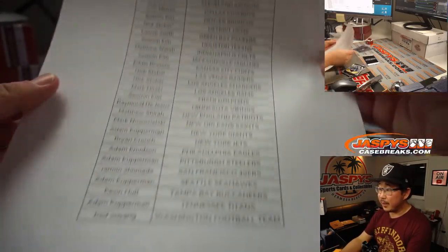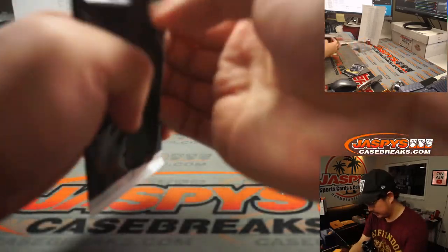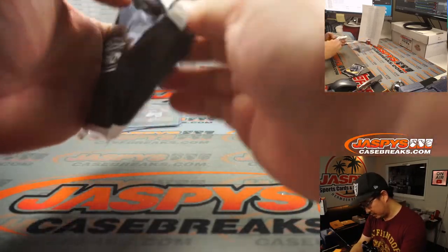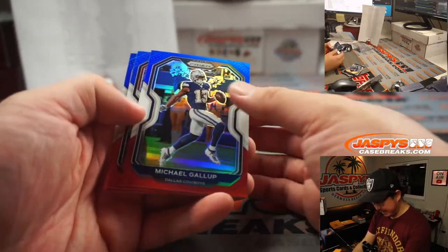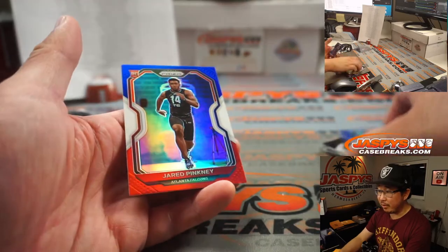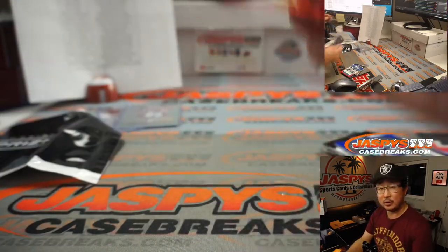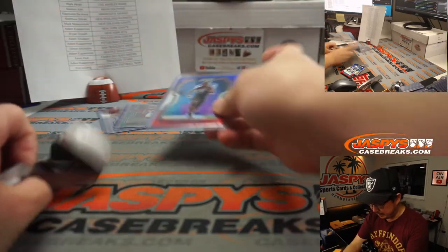Let's see what's in that exclusive pack here. We've got red, white and blue Michael Gallup, Chris Godwin, and a rookie red, white and blue Jared Pinckney for the Falcons — also goes to Fred O. Not too shabby here.